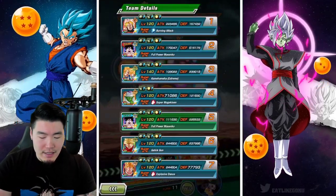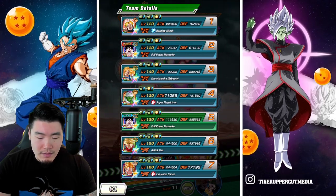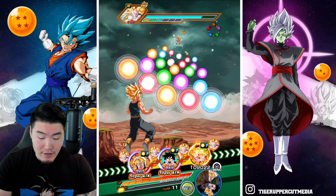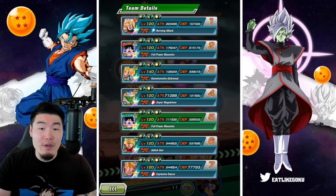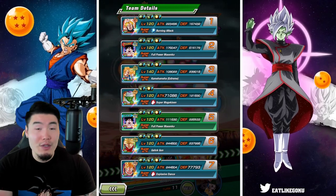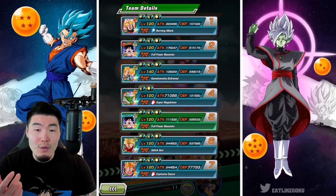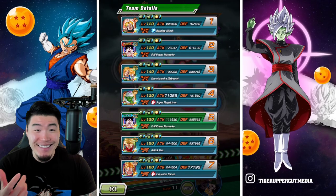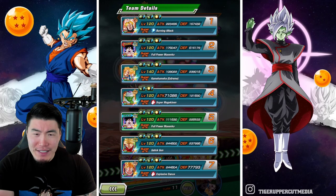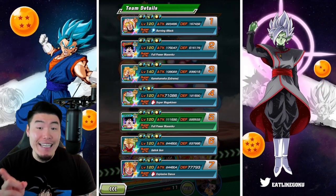With that said, it's not the biggest deal, because he has built-in support anyway. So even if you're not sharing a lot of links, you're still getting enough Ki for the supers. We're up to 615,179 defense.